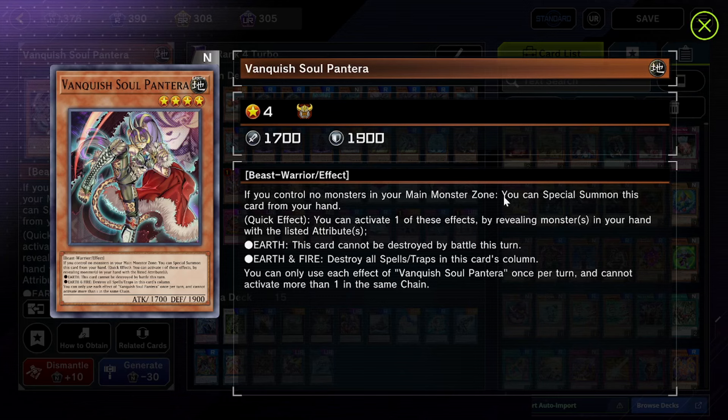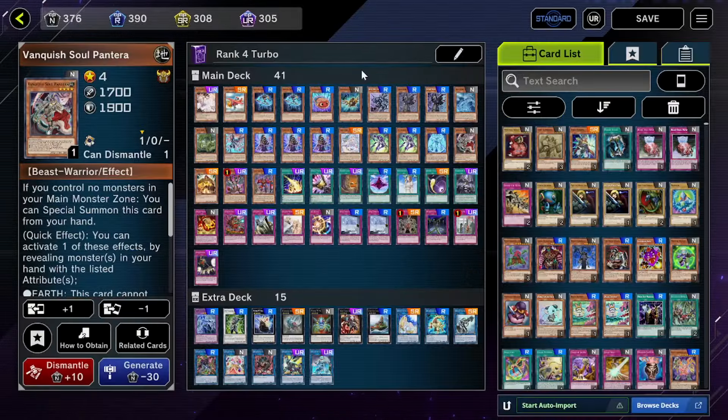If you control no monsters in your main monster zone, you can special summon this card — it's essentially a free special summon. Its second effects are decent but we may not be able to use them. One is if you reveal an Earth — because it's Vanquish Soul — they work with Earth, Fire, and Dark. This is the one people usually cut. I haven't seen anyone actually use it outside of real life when the first batch came out, but it quickly got replaced. For sure we can do the Earth effect, it can't be destroyed by battle, and it's got an effect if you reveal a Fire and an Earth, but this particular deck doesn't play any Fires so we can't use that effect.